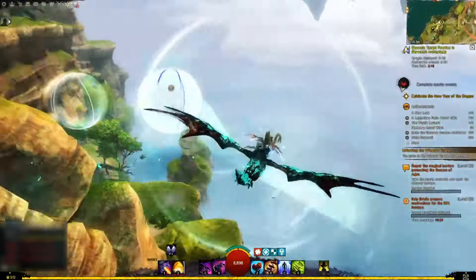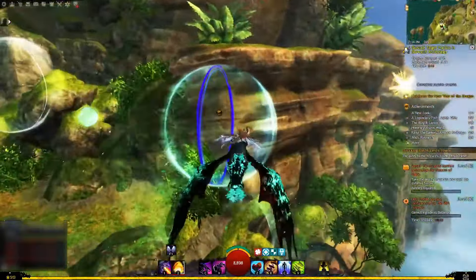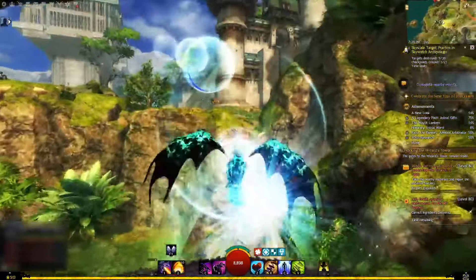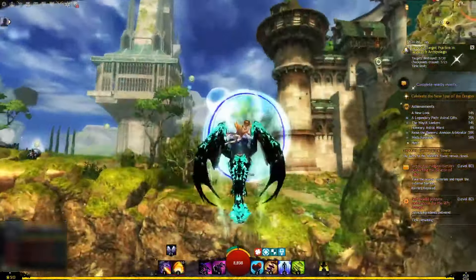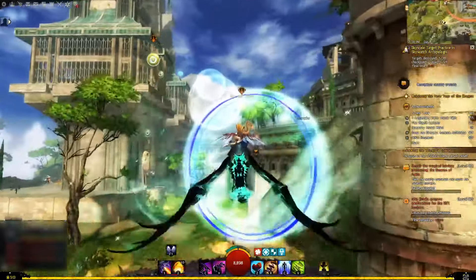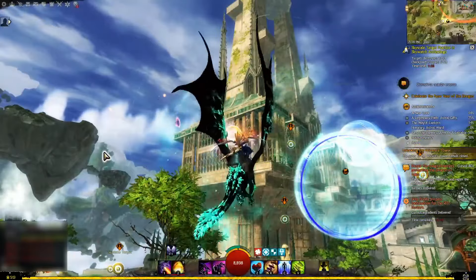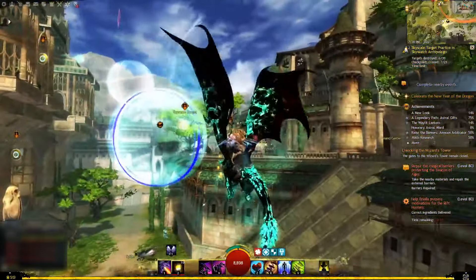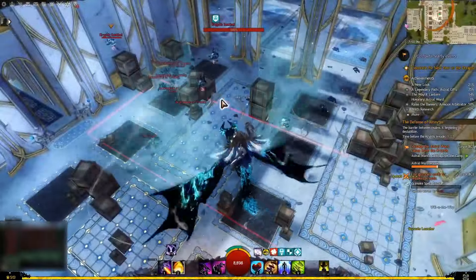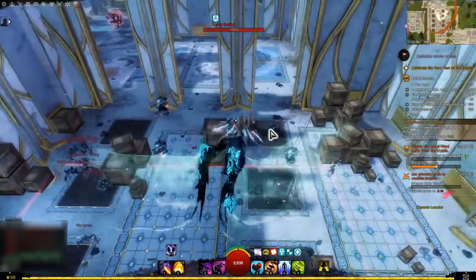In the third step, you have to complete the Skyscale Target Practice adventure. The starting location is right next to Skyscale Trainer Diane. The goal is to destroy targets by dashing through them or using the Fireball skill of your Skyscale. It's super easy and I have no doubt you'll complete it on the first attempt.